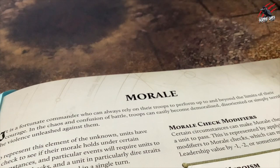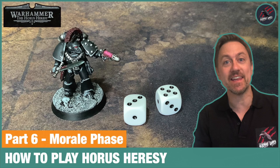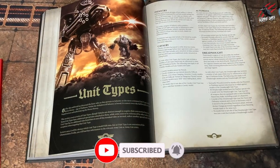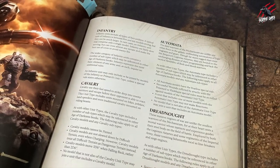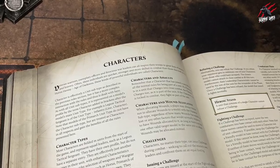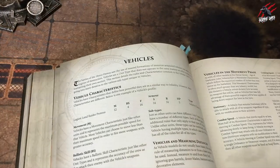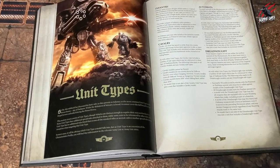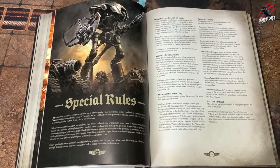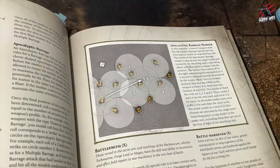That now covers the basic rules for the morale phase and this is the final video in the How to Play Horus Heresy series. Hopefully now you've got everything you need to play your first game. But this is only the beginning, as there are so many other special rules to explore. From page 194 onwards in the core book you'll find rules for all the different unit types, psychic powers, vehicles, terrain and everything else. From page 230 you'll find a special rules section with lots of additional rules you can introduce.